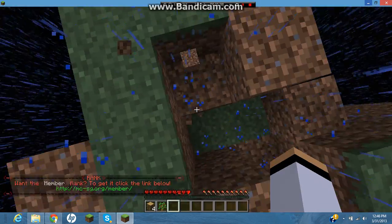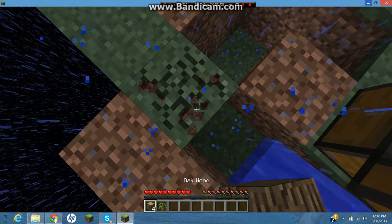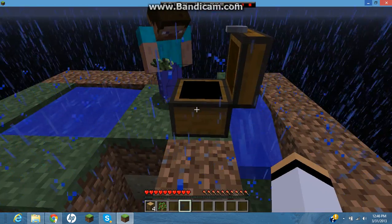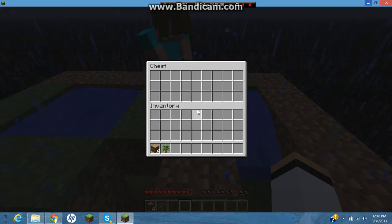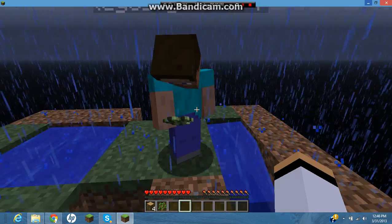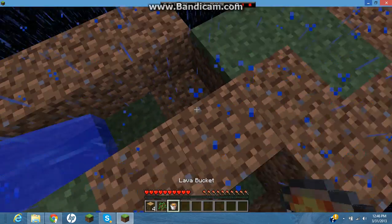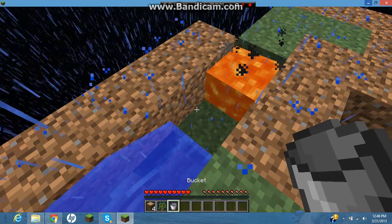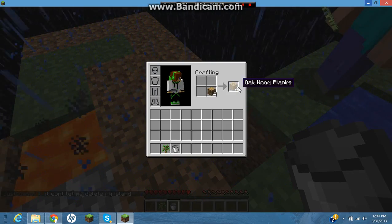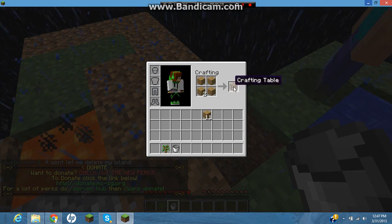I'm gonna get all this stuff out of the chest and move it. I'm thinking we should now just build the cobblestone generator so we can have some blocks. Since this is made out of wood I'm gonna move it. I need the lava though — can you pass the lava over? Here — just throw it off the edge. This should work. I'm gonna make the crafting table. Sounds good.